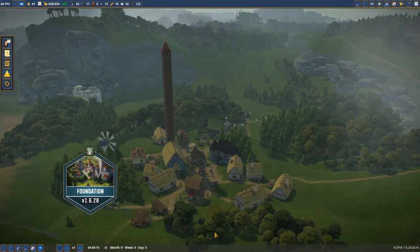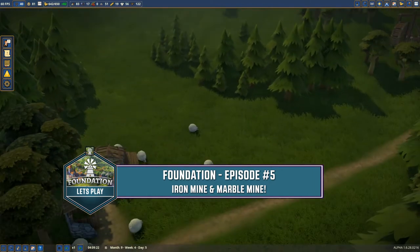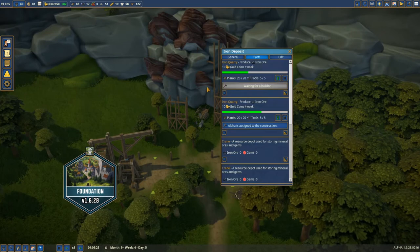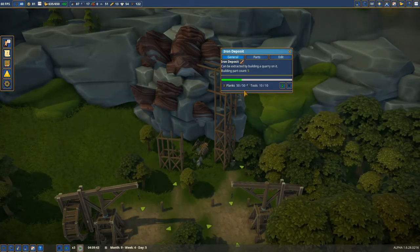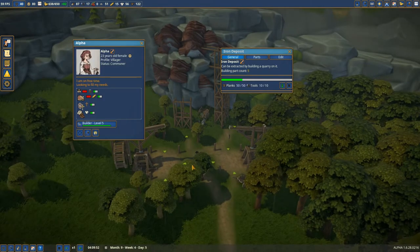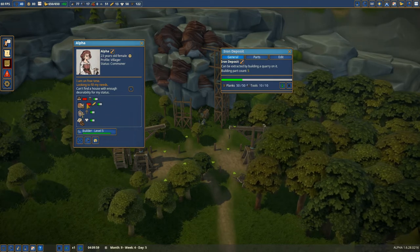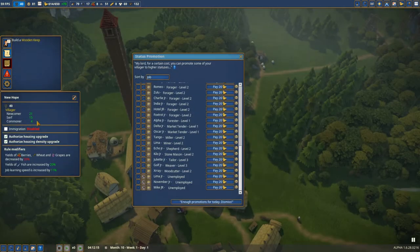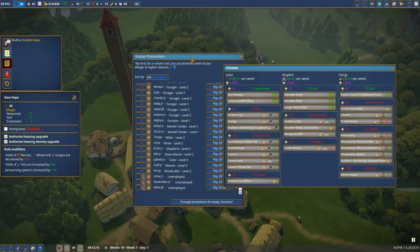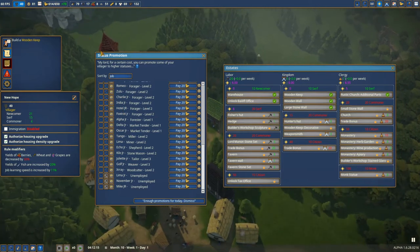Hey, what's up everybody, it's Pablo 1713. Welcome to The Foundation - this is another episode. We have bad weather still, the math guys are here, and we are really close to building the first iron deposit mine. We have everything ready. There's Alpha, who has some problems because she wants to buy additional food and cannot build a house. Right now we have 15 serfs, and the next objective is 20 serfs.